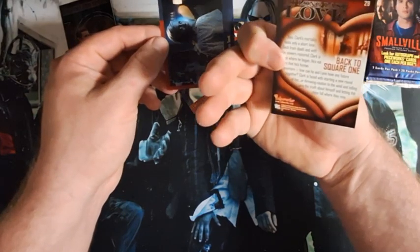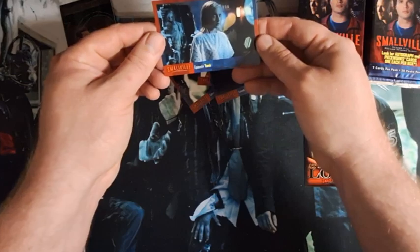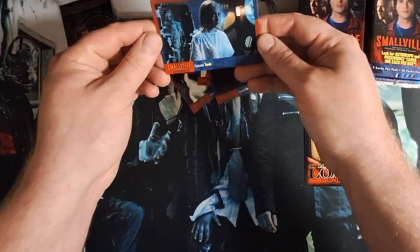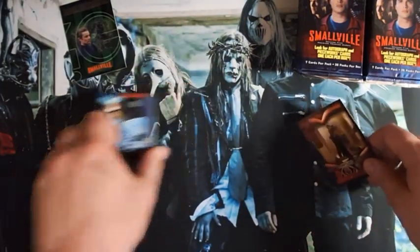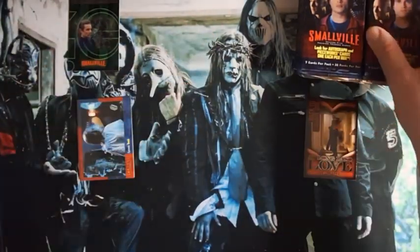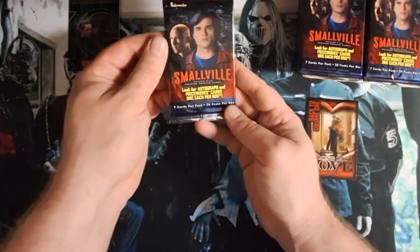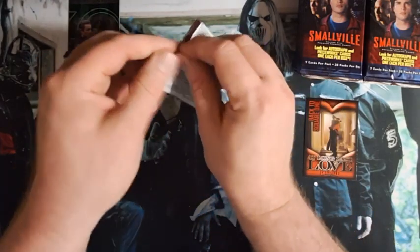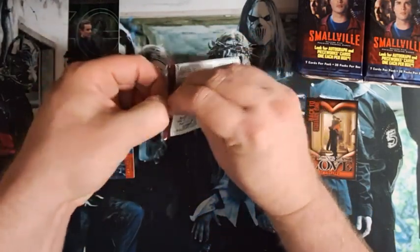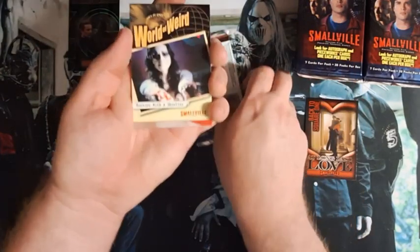So this is like an insert. Nothing special, I don't believe, but if you can get a pile of them — that's when Chloe was in the hospital. Look for autographs and piecework cards, one each per box with the star. Seven cards, thirty-six packs per box — they're telling you that on the pack.